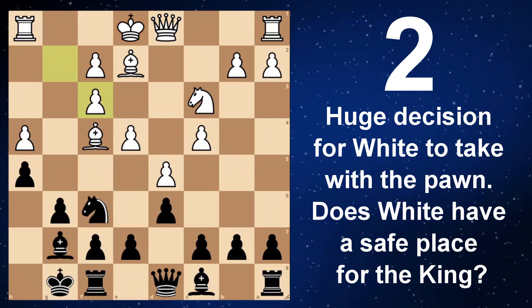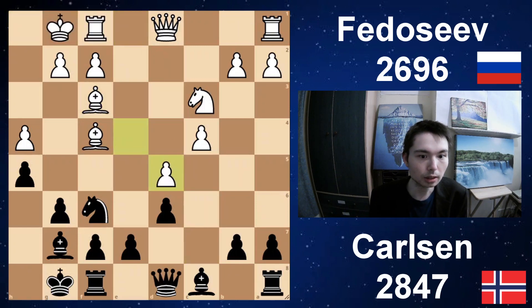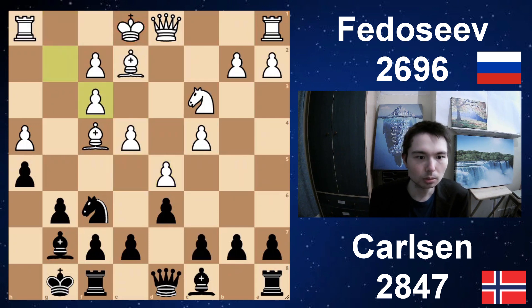An interesting decision here — he takes with a pawn. I would take with a bishop here. Then white can actually castle, c6, castle, and play this kind of position — take, take. I feel this is much better than what actually happened in the game. So he took with the g-pawn. C6 — black has to break up the centre.